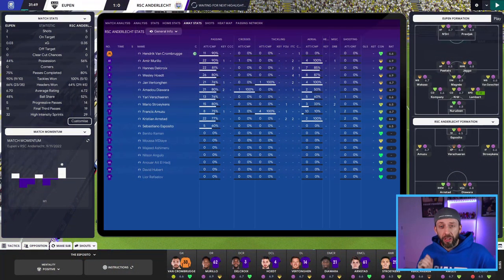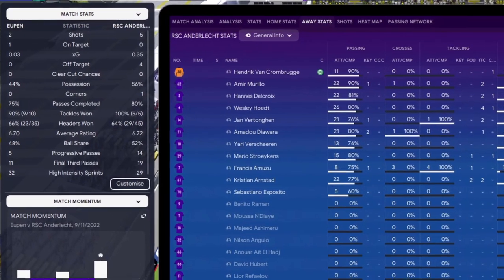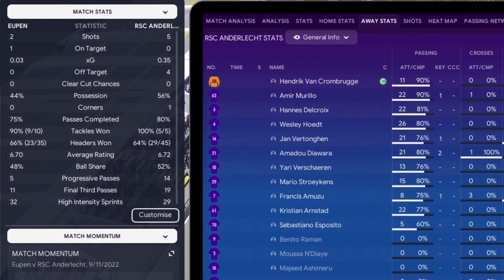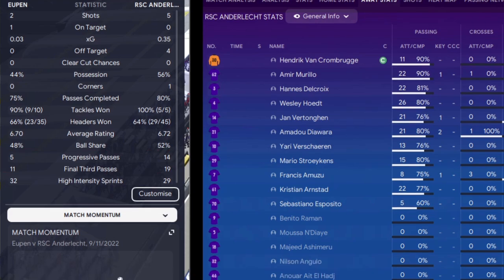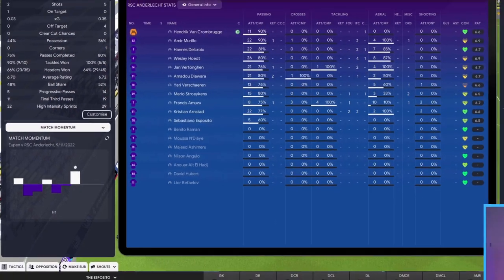Coming back, Upen have taken the lead at 31 minutes. Looking at the match stats, final third passes and progressive passes are fairly level - we've been a little bit on top, so maybe they caught us on the break from a set piece. Possession ball share is pretty level, match momentum is up and down - it's a 50/50 match, so we need to change something because we're not dominating like we probably should be.